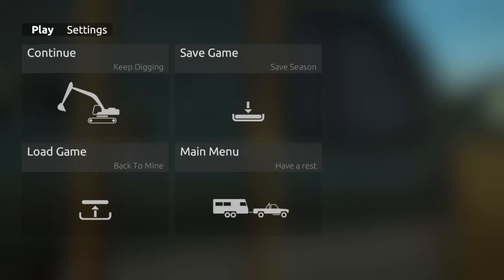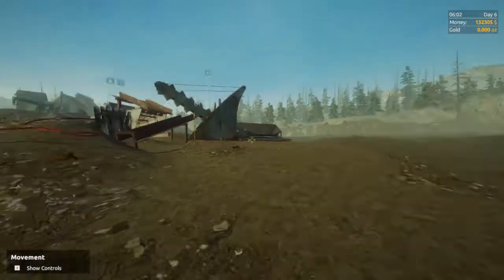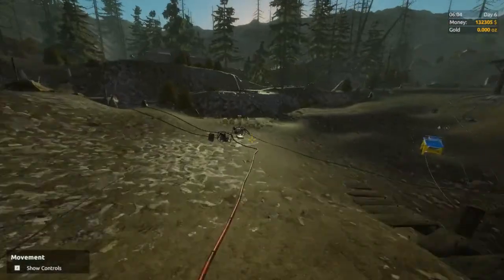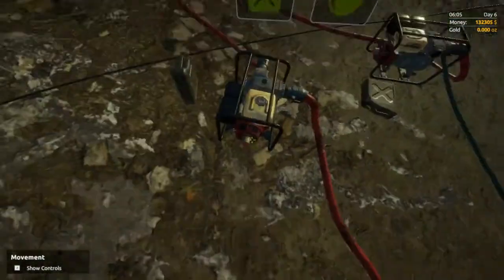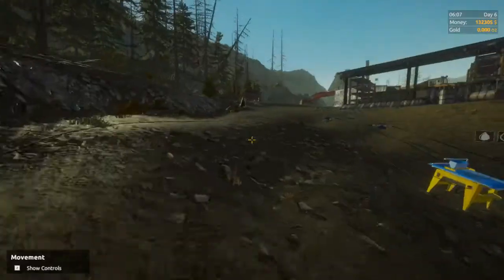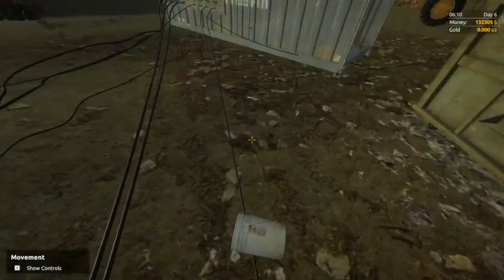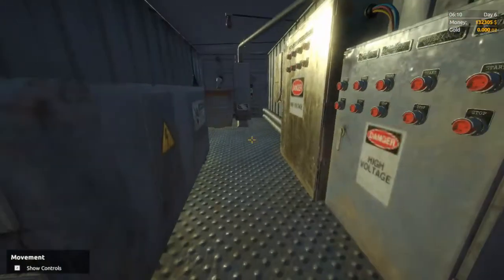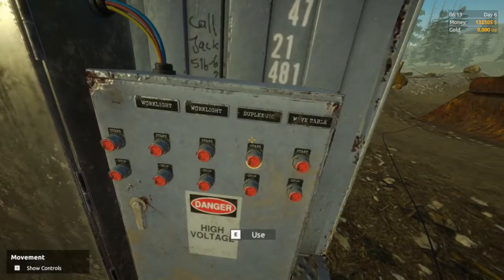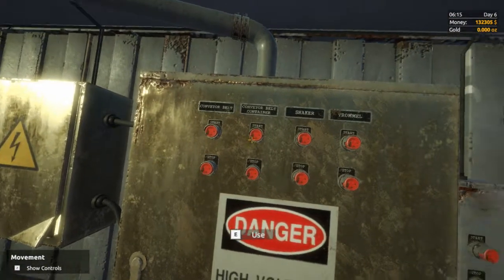Welcome back guys to episode number two of Gold Rush. It's early morning, I have got the plant all set up as you can see, and we're about to run our first day. So let's turn on all the stuff we need - the water pump that can feed the plant. I've got lights, got the buckets ready and we're gonna start.